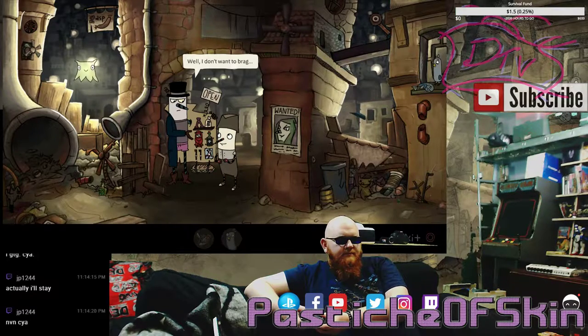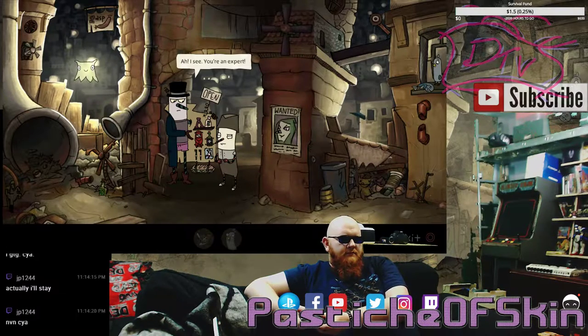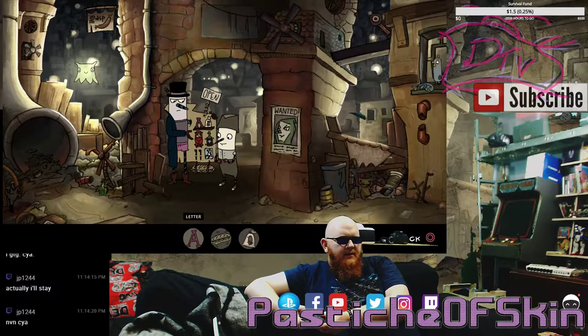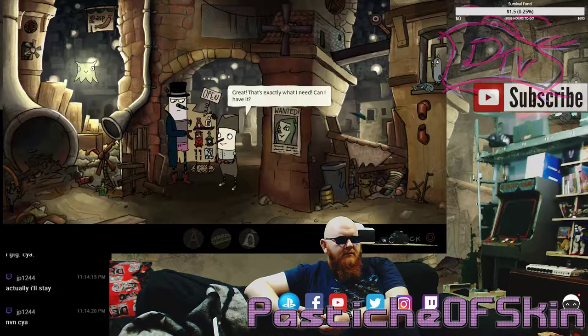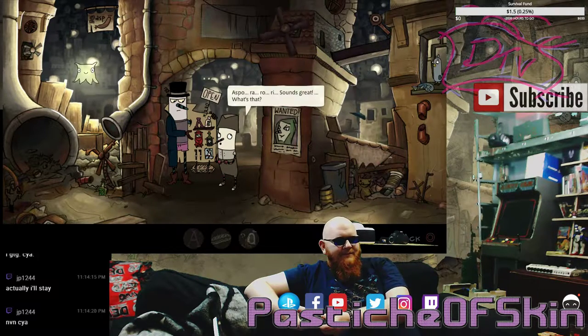Well, I don't want to brag, but I have the best garbage in Asposure. You sell stinking garbage? I see — you're an expert. Since when are you into garbage? I've always thrown it away so far. Well, don't be shy — go ahead and look around my little shop. What is in the shop? Letter, sandwich, bird feed. It's the best bird feed I swear — no creature with wings can resist it. Great, that's exactly what I need. Can I have it? For a few Aspororos — Aspororo.